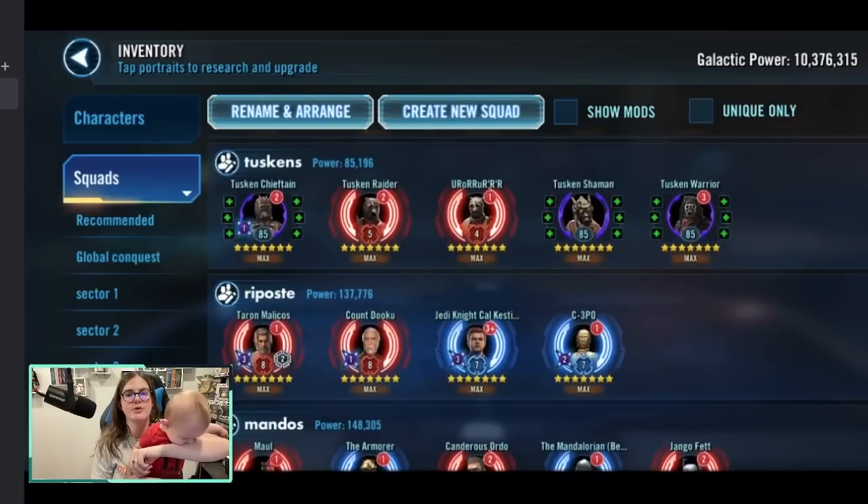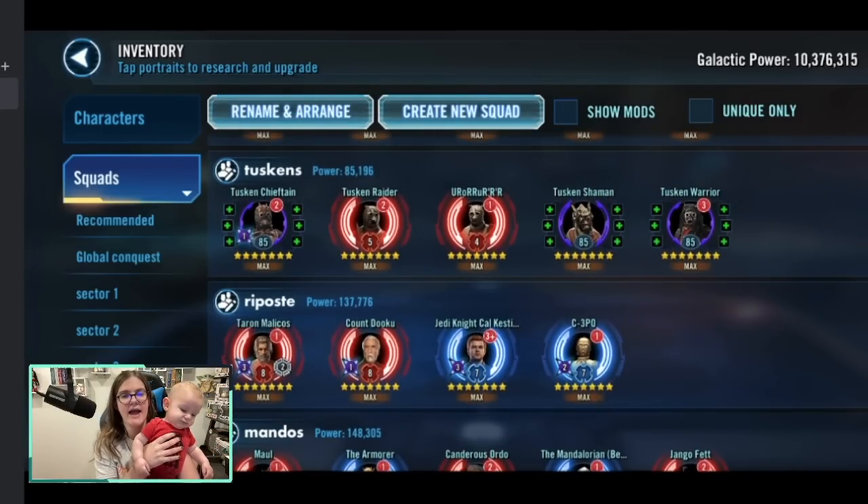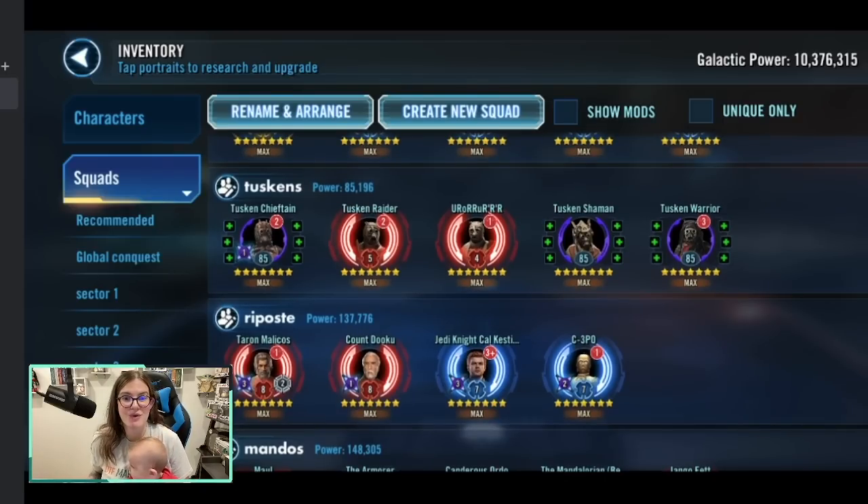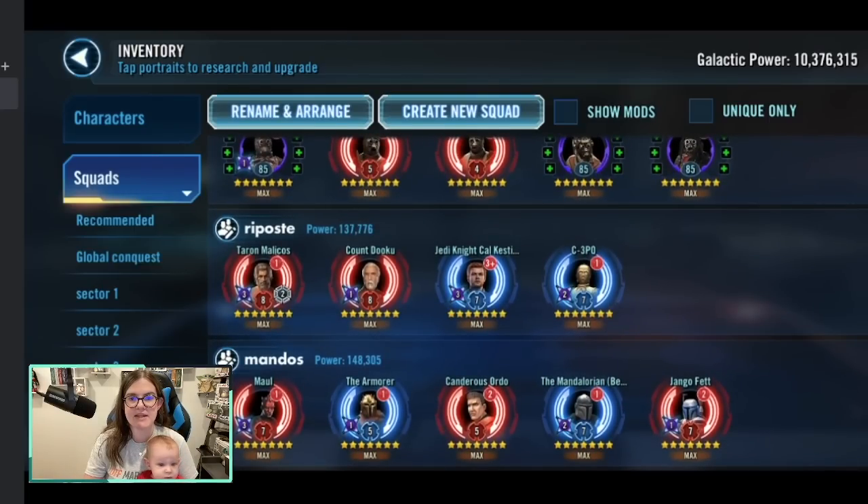Tuscans are straightforward, just get your full squad going — mine are pretty sad. For Riposte, I have the three characters that have it on their kits. C-3PO doesn't have Riposte, but I wanted to mention an idea: if you can get three stacks of Translation on a character that does Riposte, every time C-3PO basics he reduces their cooldowns, so you'd theoretically get Riposte up faster. Jedi Knight Cal Kestis requires you to alternate his abilities for Riposte to take effect, so you might not need C-3PO if you're using him.